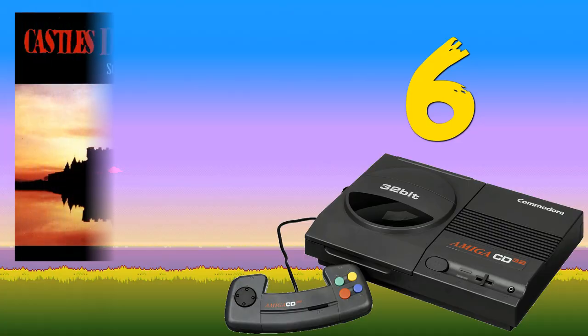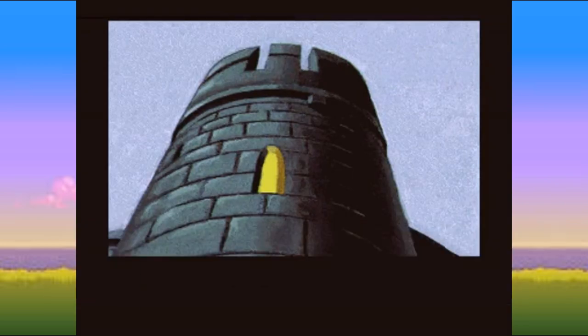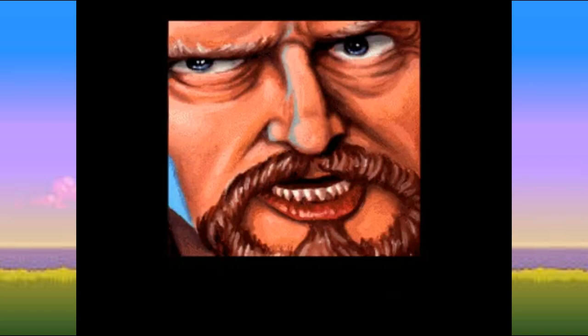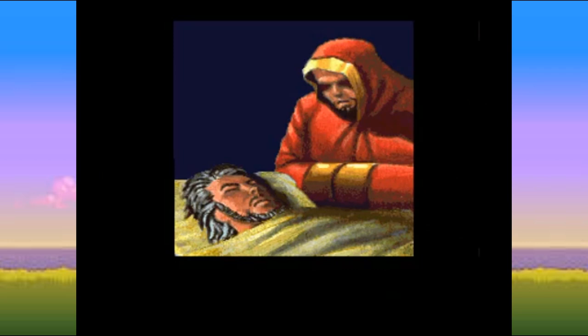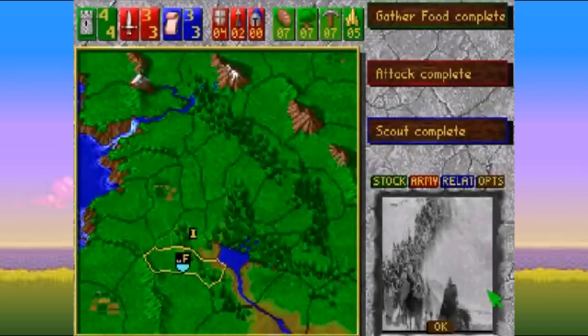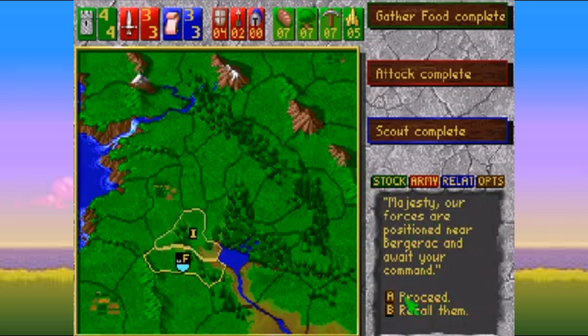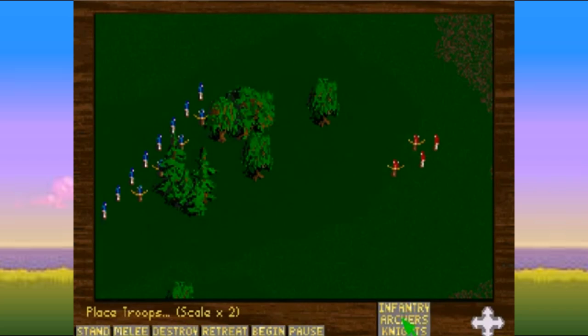At number six, Castles 2: Siege and Conquest. Set in the year 1311 with the death of King Charles of Britannia, this was released on Amiga in 1992 and put straight onto CD a year later for the CD32. It's essentially the same game, although the CD32 version does contain some low-res video clips from the 1933 movie The Private Life of Henry VIII. It received average reviews at the time but I personally like it — it's set during the Hundred Years War and features a genuinely fun castle-building mechanic where you could design whatever castle you could dream up, which was pretty unique in 1992.